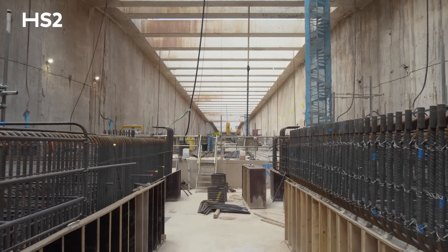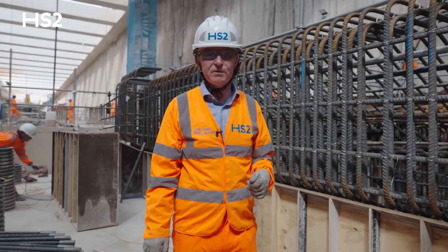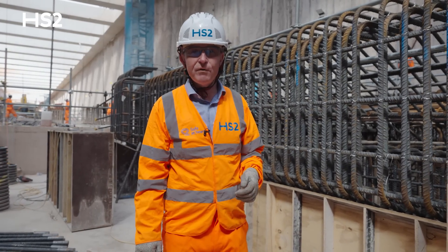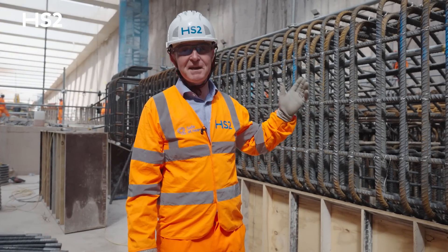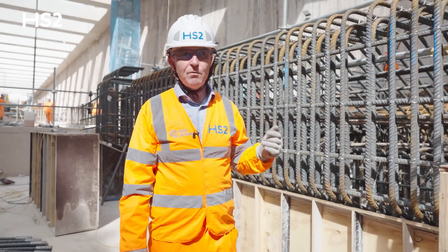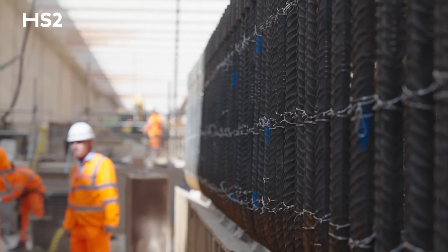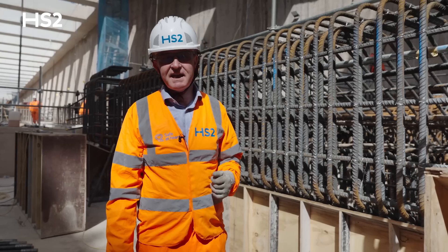The next phase of preparation for the TBM coming through is the construction of the railway slab at the bottom of the west portal. I'm stood next to some of the reinforcement — the thickness of the slab, which you can gauge by my height, is substantial. We've had one concrete pour of 1,000 cubic meters so far, and we're programmed to have our next pour of 800 cubic meters.